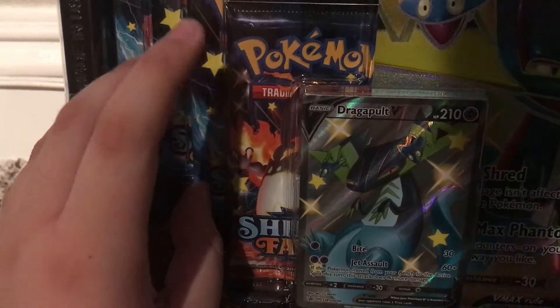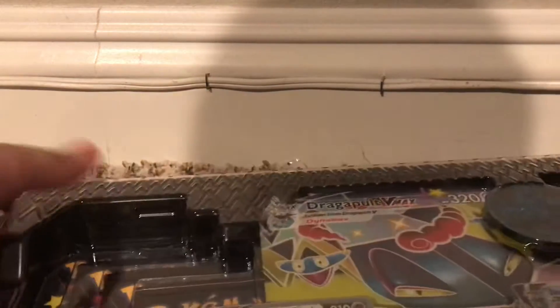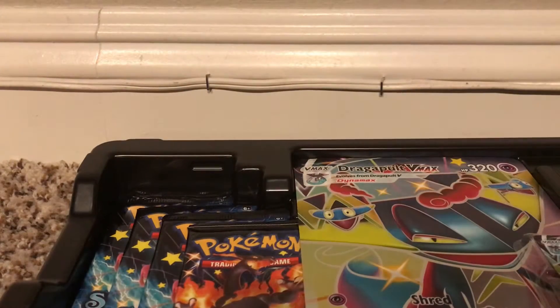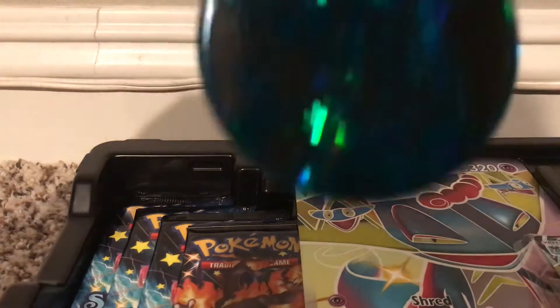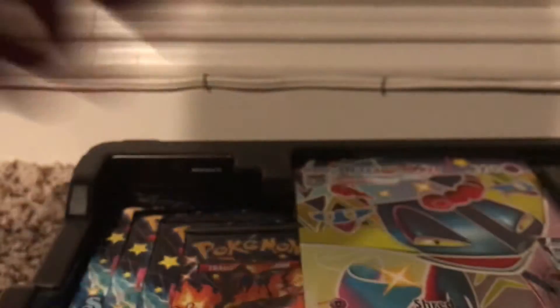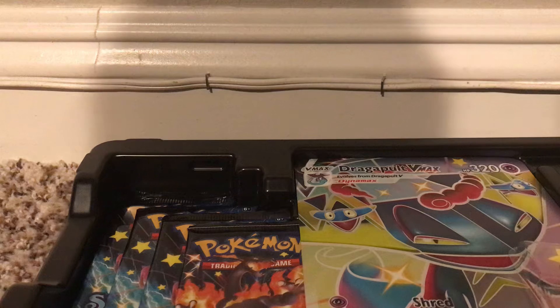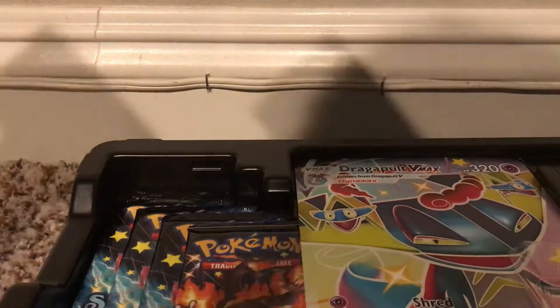Three Shiny Dragapult V-Packs, a Shiny Charizard, two more packs and another Shiny Charizard. The V-Max Dragapult card. Look at this amazing metallic coin. Okay, that's the code card — I keep the code card, I'm sorry guys. Let me put the Dragapult V-Max in the sleeve. Look at that — Shiny Dragapult V-Max. Beautiful.